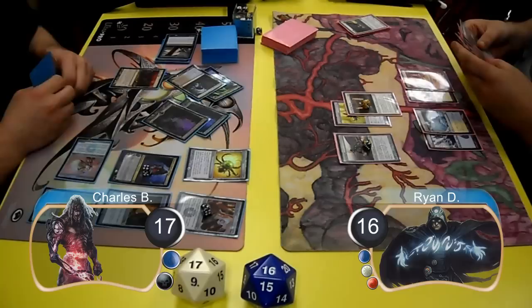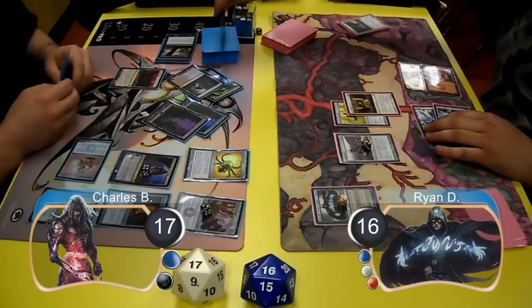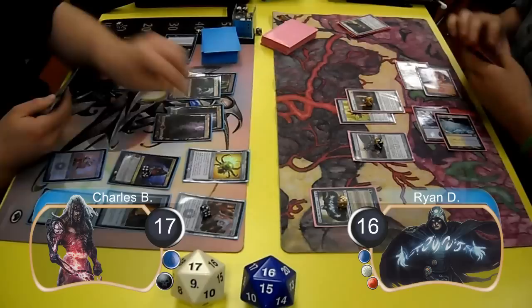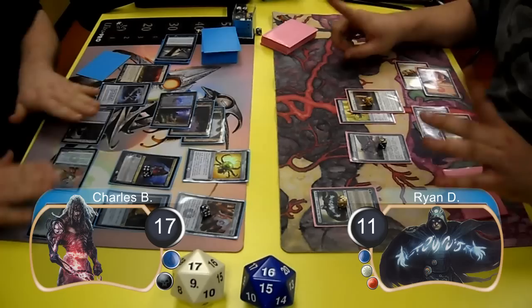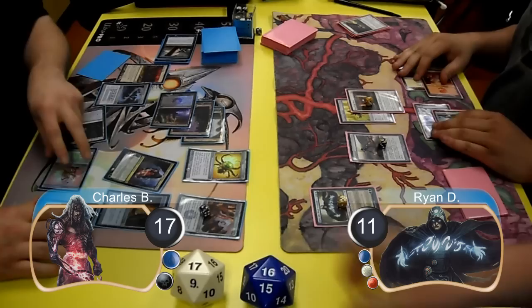For Ryan's next turn, he resolved a Jace the Mind Sculptor and used his plus ability to look at the top card of Charles' library, which he decided to keep there. Then after Ryan passed his turn, Charles played an Everflowing Chalice for 0, animated his Creeping Tar Pit, and attacked with the Tar Pit and his Etched Champion for 5 damage, taking Ryan down to 11. He then used Tezzeret's ultimate ability to take 12 life from Ryan, giving him the game and taking them to game 2.